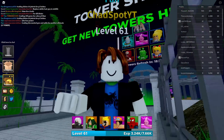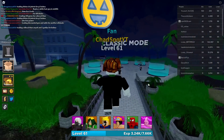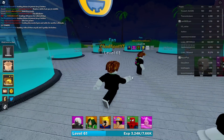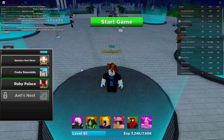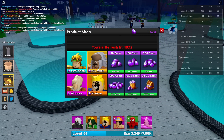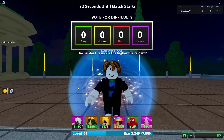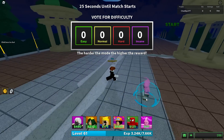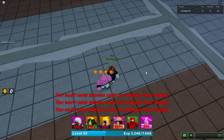We got our hands on Boo - that's pretty sick! Let's give ourselves one more chance on the highest map. Let's see if we can rock out Ruby Palace now that we have Boo. We're on level 61 so we need nine more levels to trade. Boo's gonna give us maybe nine percent more money - I don't know if that's gonna help us that much, but it's cool to flex that we got Boo.